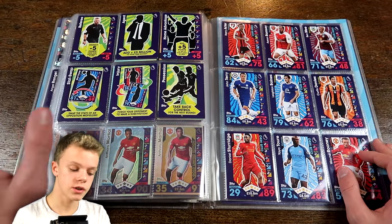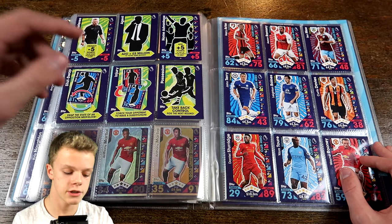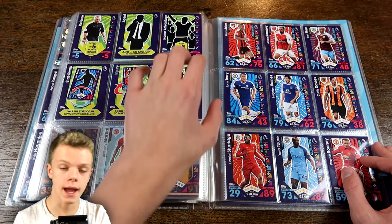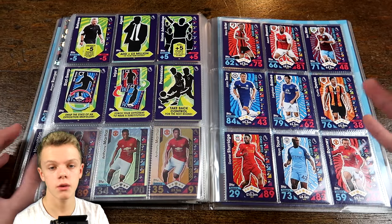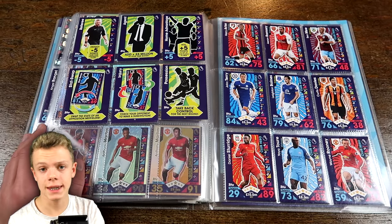Then that takes us on to the tactic cards, number T1 to T6: we've got the Referee, Agent, Home Advantage, Stat Swap, Injury and Possession cards. All achieving different things in Match Tax matches, and all completed again.